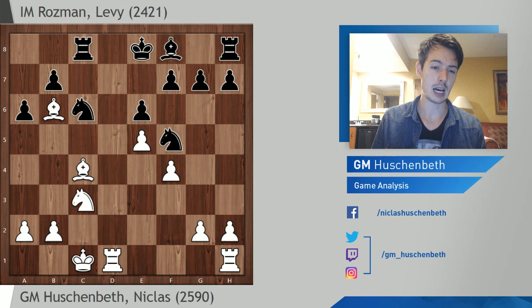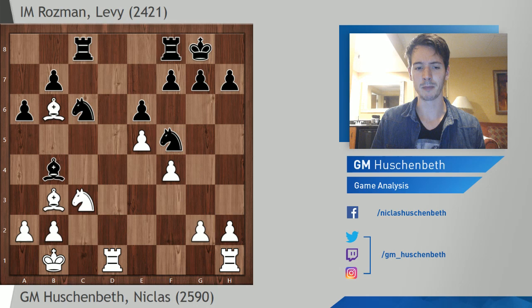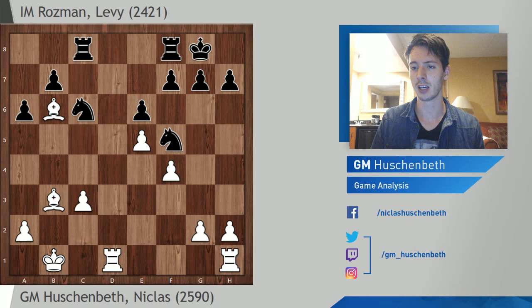G5 is the main move, but I think it's a little bit dangerous for black. I think the safer choice is to play something like Bishop B4. And here I think white can play Bishop B3, castle. There was a game between Sevian and Nispiano which was a very important game in the World Cup last year, where they had this structure. And Sevian won the game and eliminated Nispiano.